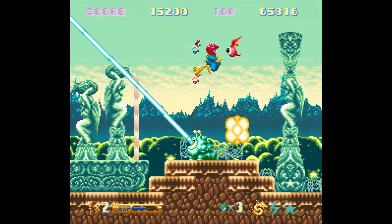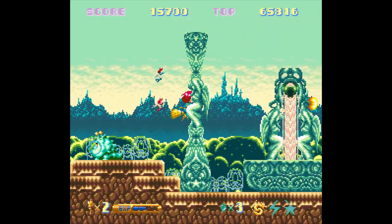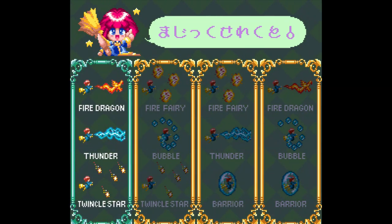You have three different magic attacks available, and at the start of the game you can choose the three spells you wish to use. You can then cycle through these in-game, and doing so affects the formation and behaviour of any fairies you've managed to collect too.